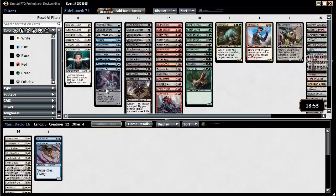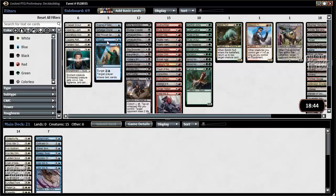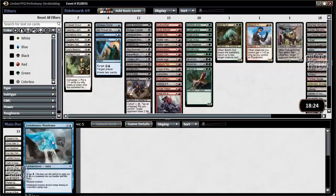If we look at blue, we have two Avengers, Incubator Drone, Sweep Away, Skyspawner, Containment Membrane, and Profit. So blue is pretty strong as well, and if you look here, we're already at 22 playables. With white being as deep as it is — maybe Unified Front only if we're playing a three-color deck — our other color doesn't have to be that deep to pair with it.